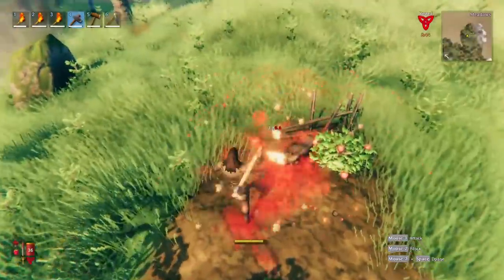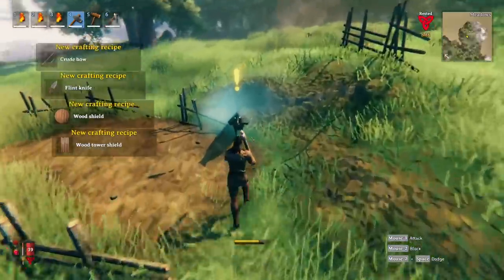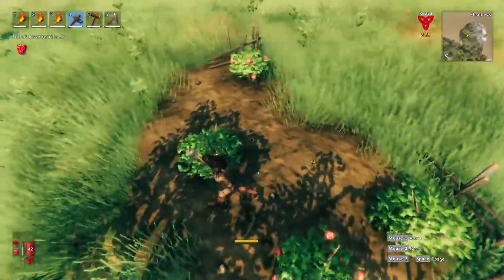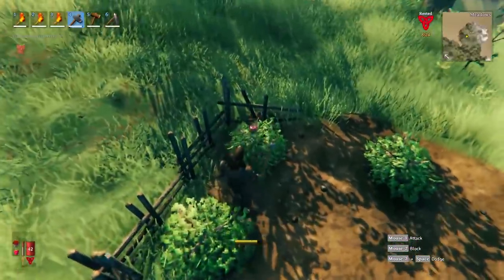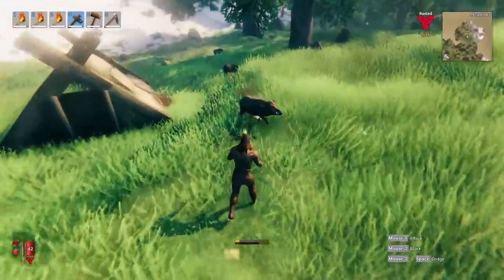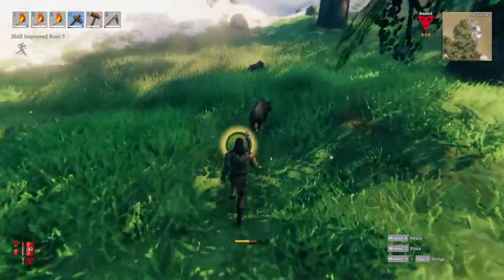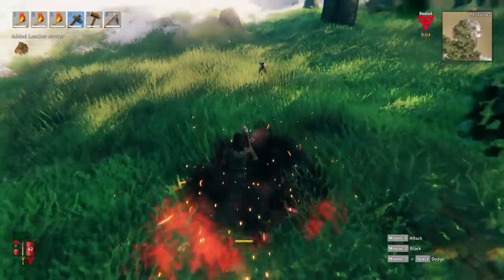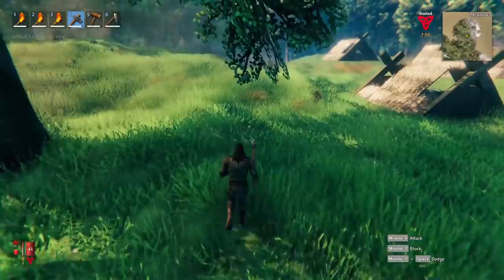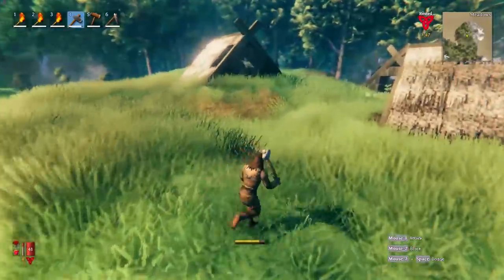Now we can start making more advanced clothing. These boar can actually be tamed. If you go into the dark forest or the black forest area of the map, you can actually get more materials for farming — carrot seeds to offer to the boars and domesticate them. We can also hunt deer, but it'll take a while until we have a bow. Now that we have a little bit of boar hide, we can craft some basic clothing and get it upgraded, which will provide some basic armor.